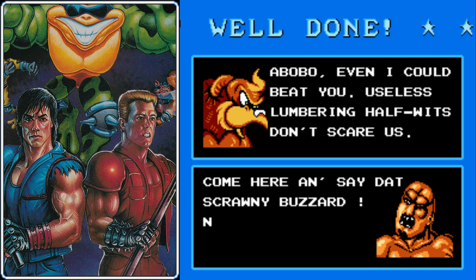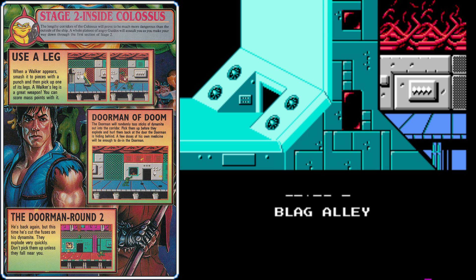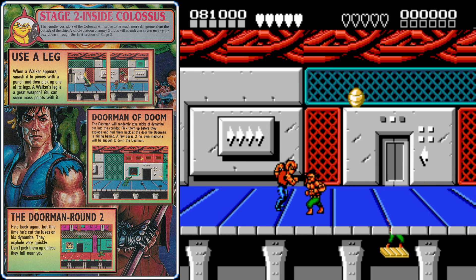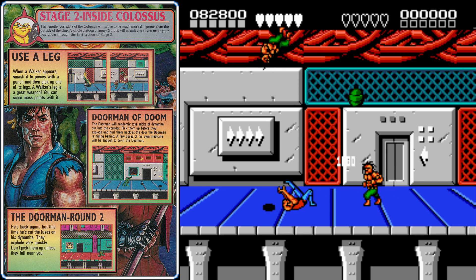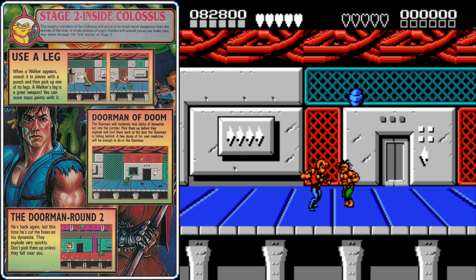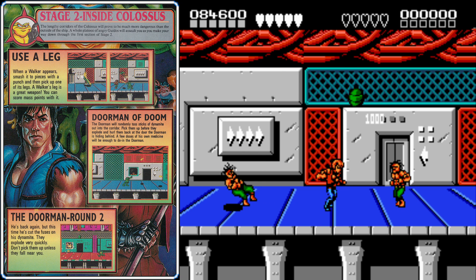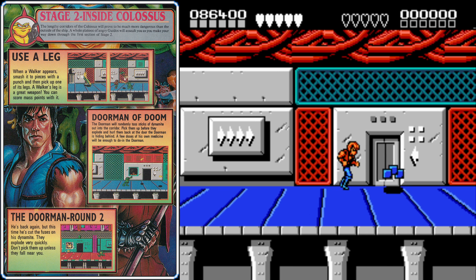If you have access to a turbo controller, it can make this game way easier. That technique we just did on Bobo is so much easier if you can just hold the button down. With a turbo controller, you can just kind of move towards these guys, hold down the turbo attack button, and you'll easily defeat them. While I'm not going to be using a turbo controller since not everybody has one, if you do, it will really help out in this game.